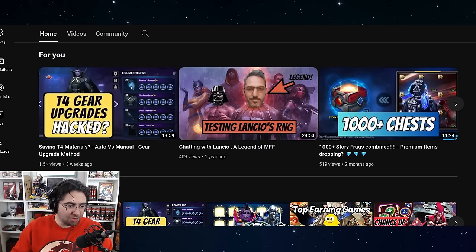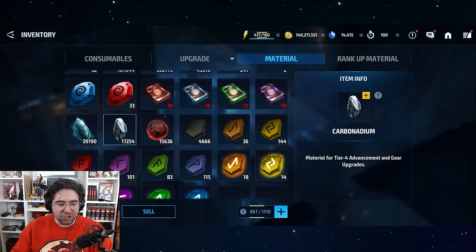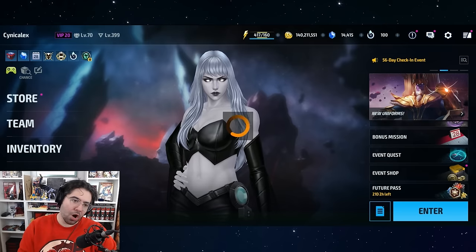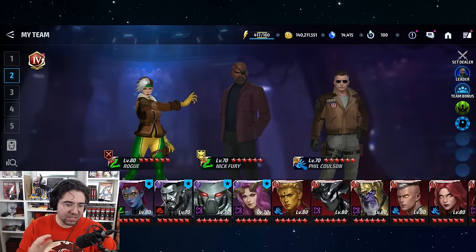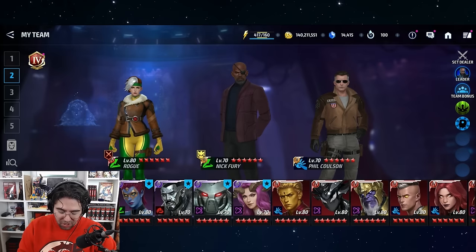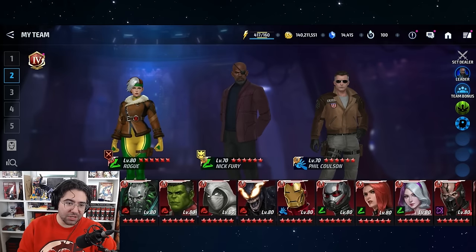I genuinely am very curious to see if this works. So as always, we're going to take note here. I have 17,254 carbos and 15,636 Soul of the Faultline. On average, a native tier 2 costs around 6,000 to 6,500 carbonadium for the gears, so we're going to see how much these gears cost.